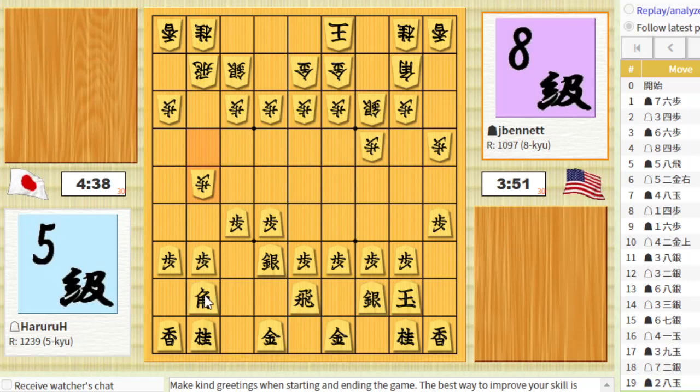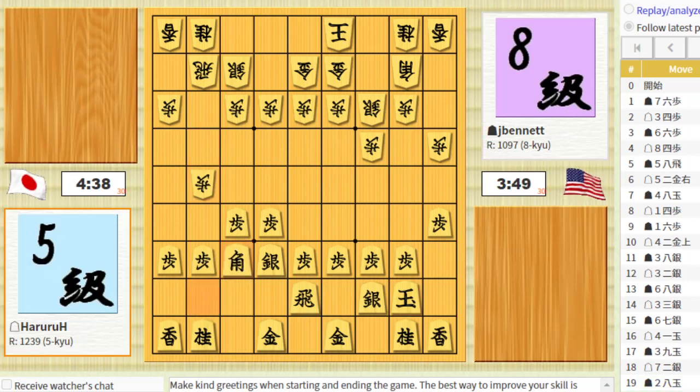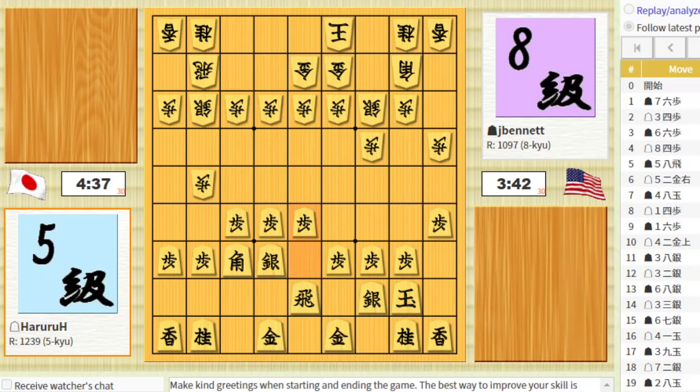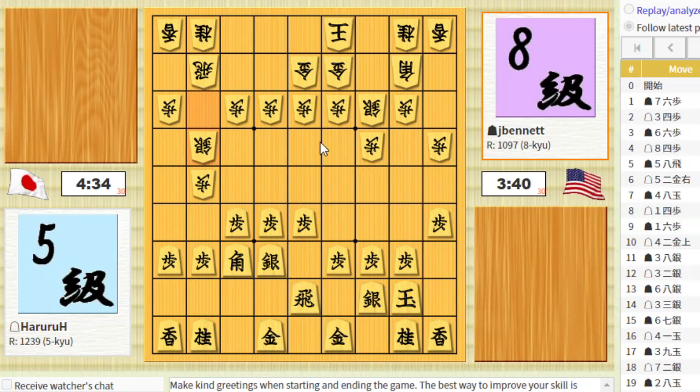Maybe he's going to bring a silver out by his rook. He decided to push the rook pawn once more. I will move my bishop up to defend. He brings the silver out. So I'm okay here. I'm going to start pushing that central pawn, the one in front of my rook. Let's see if we can disrupt his perfect pawn front.